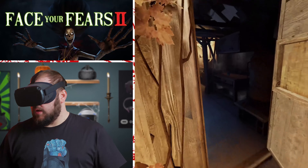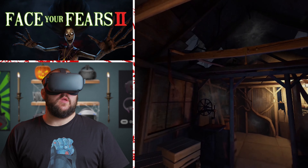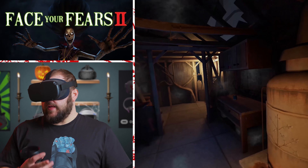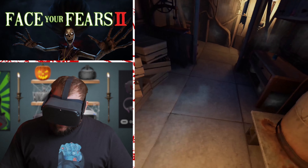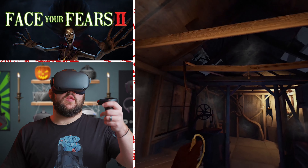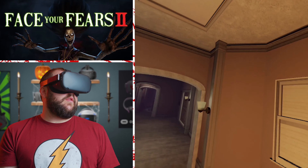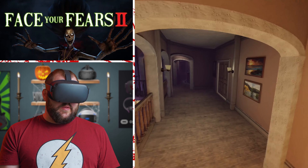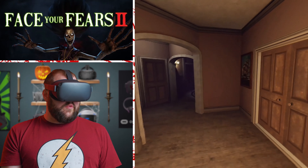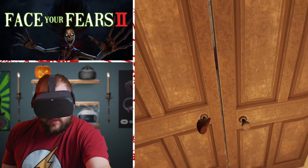First up is Face Your Fears 2. Face Your Fears 2 is a game based around fears. There are two storylines to follow, both feeding on different fears. The first storyline takes place in the present time and is based around creepy crawly scares like spiders and snakes, although there are plenty of other scary things in that story. The second one is based more around supernatural horror with ghosts and spirits. This game does use smooth motion to move, so it may not be best for those new to VR, but if you can get some people to play through it, I would recommend starting with the first storyline, as there are some great jump scares to get the shrieks going.